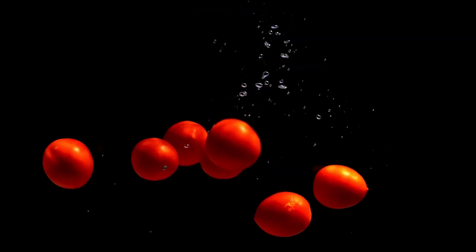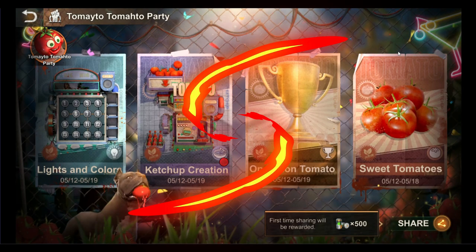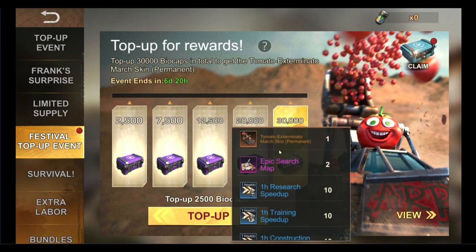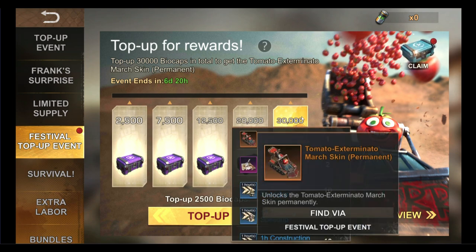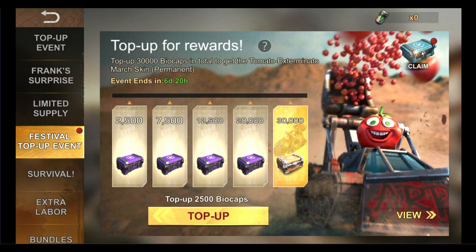Finally, the Tomato Exterminate march skin is obtainable via the top-up rewards event when you've acquired top-ups accumulating to 30,000 biocaps or more. If you want to know more about the effectiveness of march skins and their relevance in this game, you can check out the video made by Jump — I have added the link in the description below.